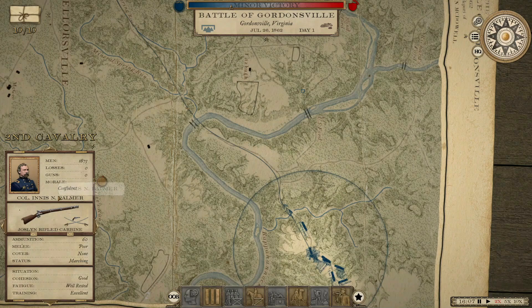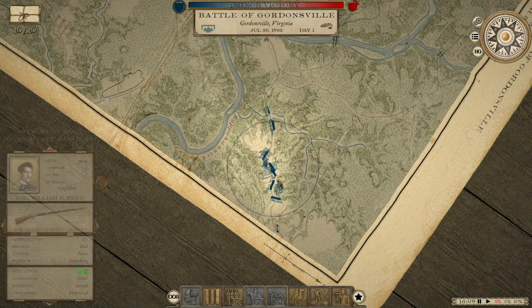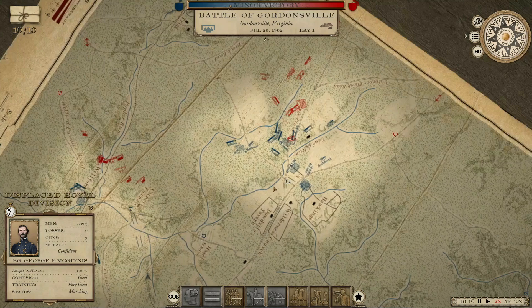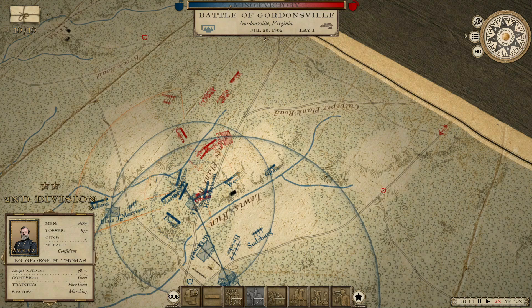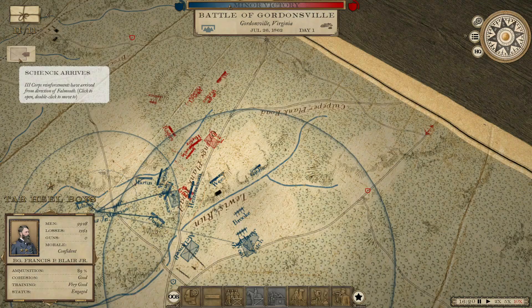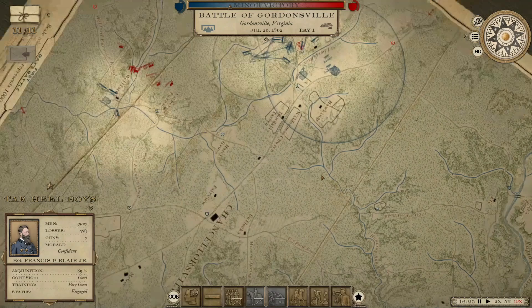Let's find a division of the first corps — the Displaced Royal Division. Let's send them over to Catherine Furnace to help out. We'll continue to send the rest this way. Third corps just arrived — where are they coming in? Yep, right behind the first.